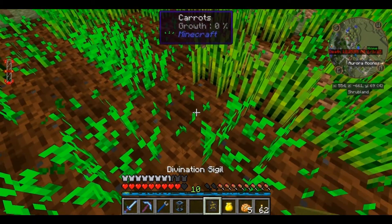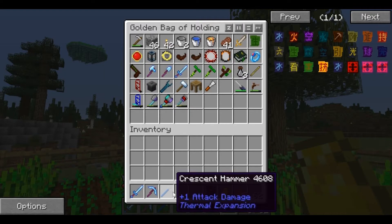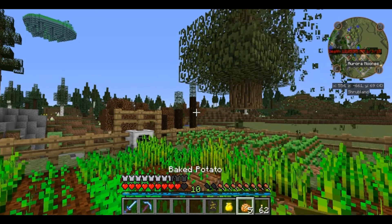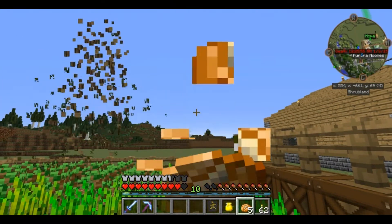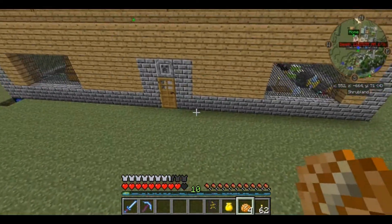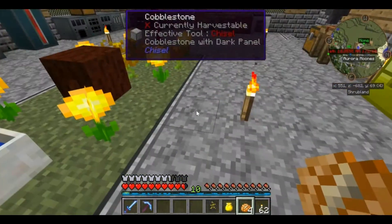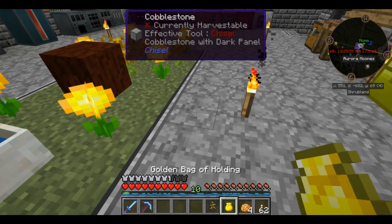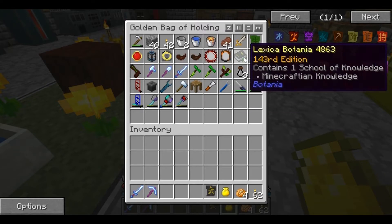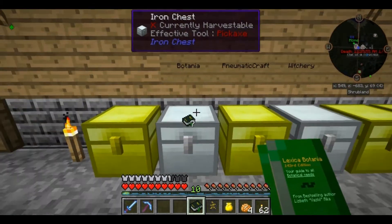We want to do something that we don't have to stand here and babysit. So what we want to do is go back to Botania. In Botania there are a couple of things that we're going to need. I'm going to need my Lexica Botania for starters. We are going to be making a Rune of the Spring, and I have this all prepared already.